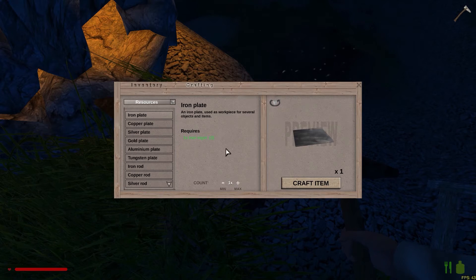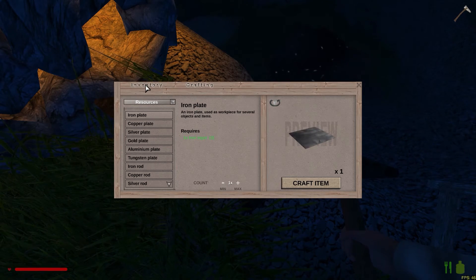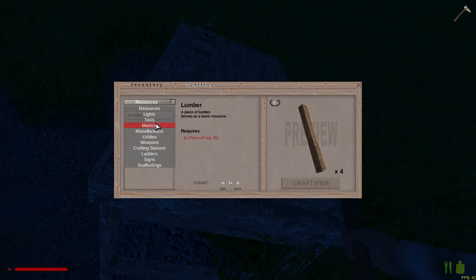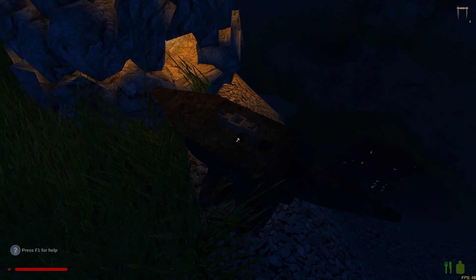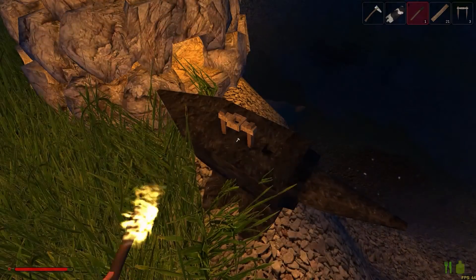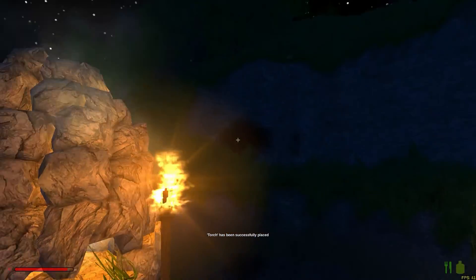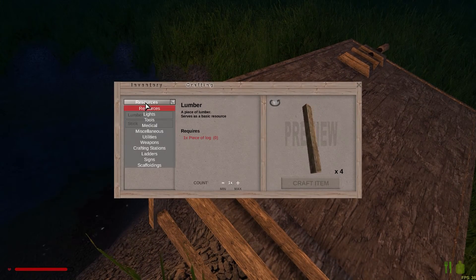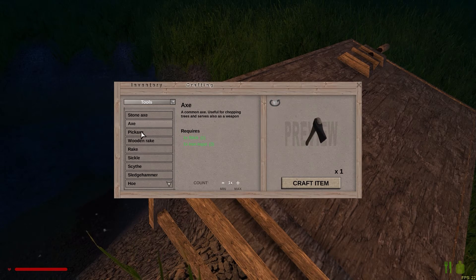I was going to focus on the map today, but it takes a long time to mine and cut down trees, so maybe it's better to focus on tools. First things first — let's put this down here. Why not? Because it's dark. Then you can place a torch in it and boom, now we got some light. No more dark video. So — tools.